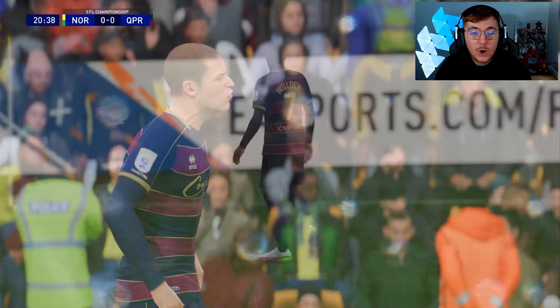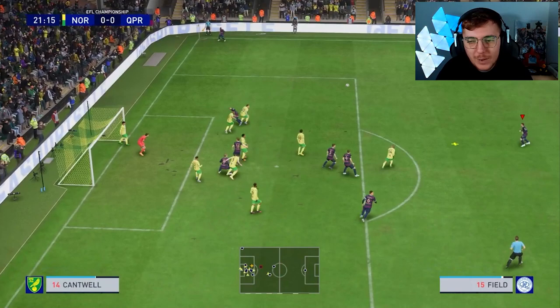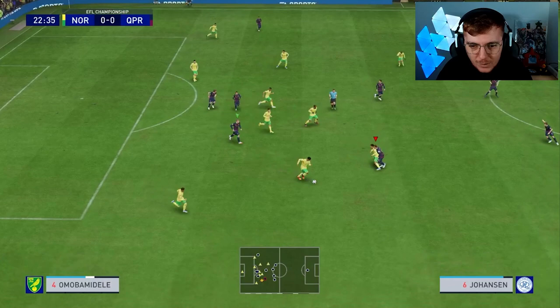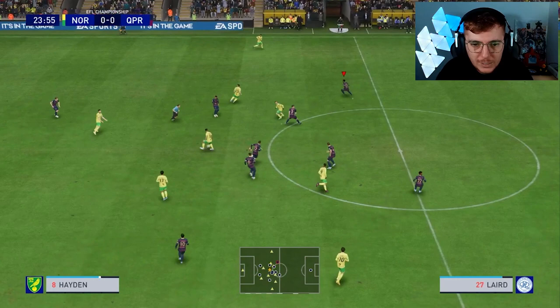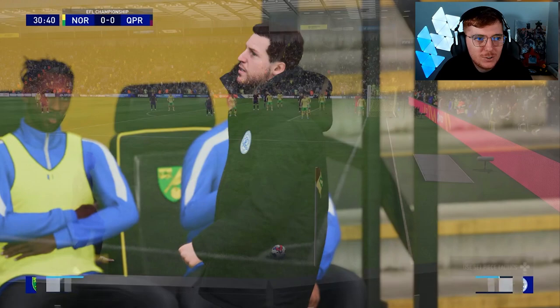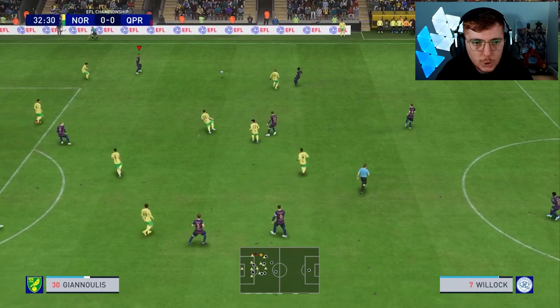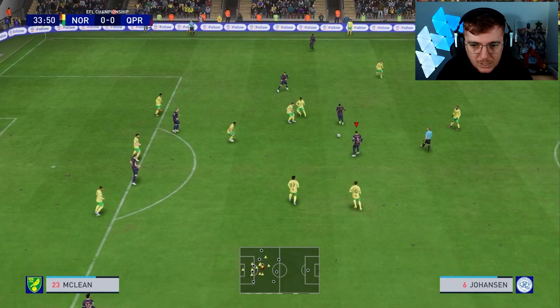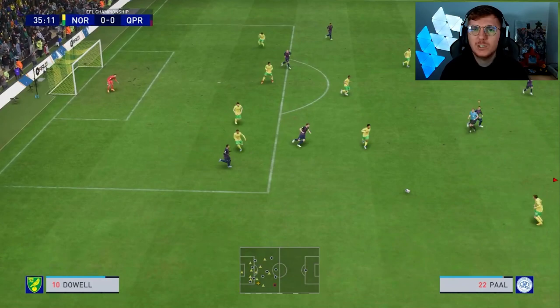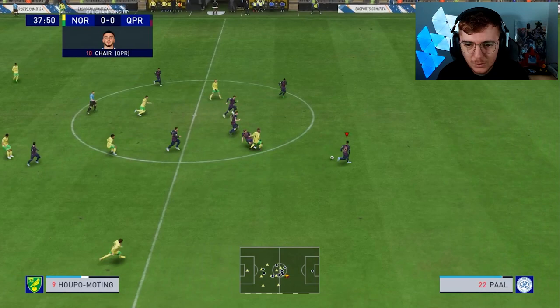Hutton finds Linden who hits it first time — another very good save from Krul. Another corner — Sam Field's shot not the best. We're keeping Norwich well under control, playing pretty good football. Sam Field plays into Linden who tries the finesse — another very good save. Krul is absolutely living up to his level, having a fantastic game. Willock gets a lovely turn and plays inside to Johansson, down to Hutton — not the best first touch. Still nil-nil.